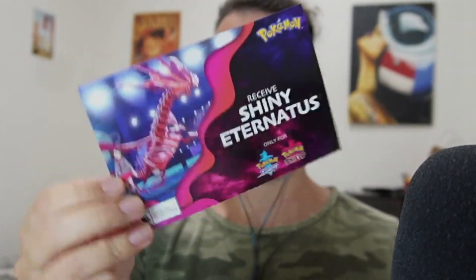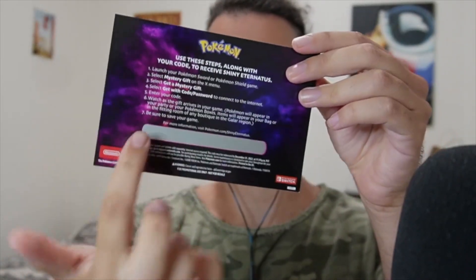Alright, so I just got back. This is how it's gonna look like — the little distribution sleeve with the code that you have to scratch. I'm gonna use this one to demonstrate because I'm keeping one for myself. Let me show you how it works.